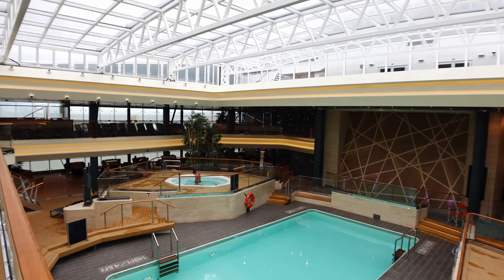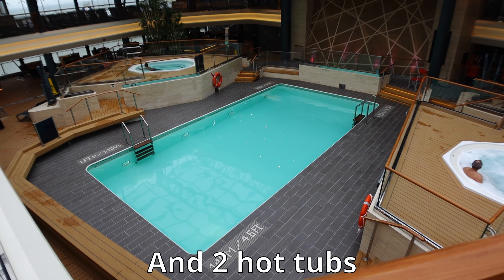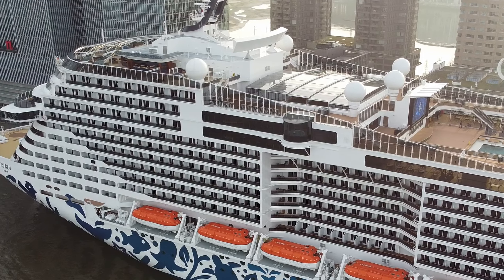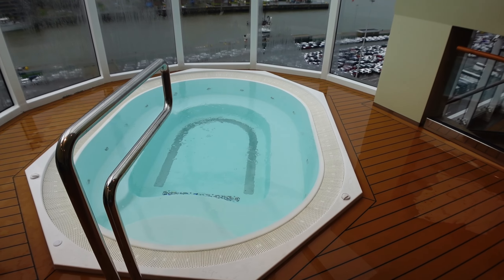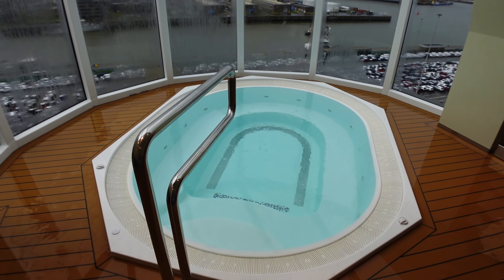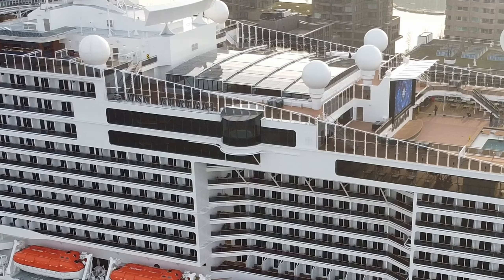So we'll talk you through the pools and hot tubs now. We're just inside the Bamboo Pool area. Just behind me, a deck below, you've got a decent-sized indoor swimming pool. The roof does retract, so if you're on a hotter, warmer cruise they will open it up. Inside here you also have two pretty decent-sized jacuzzis — they've got curved windows by them so they kind of hang off the side of the ship, giving nice views whether you're in port or on a sea day.